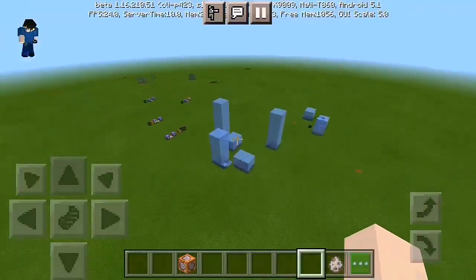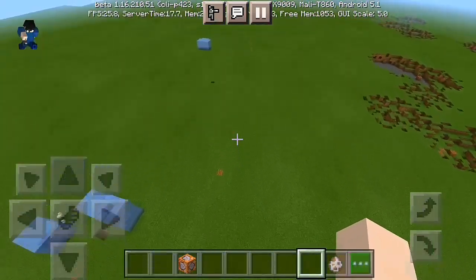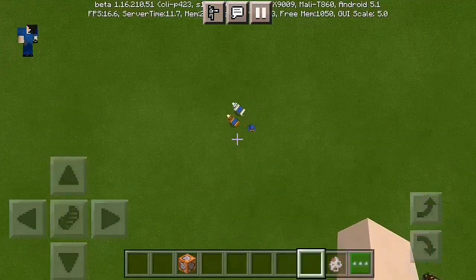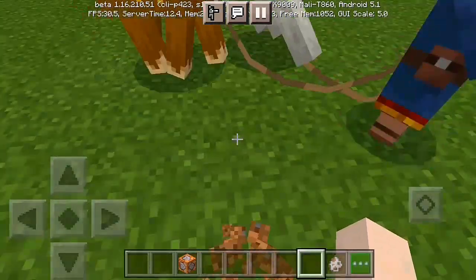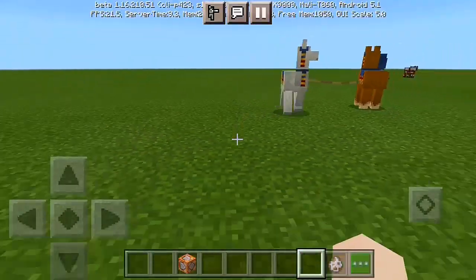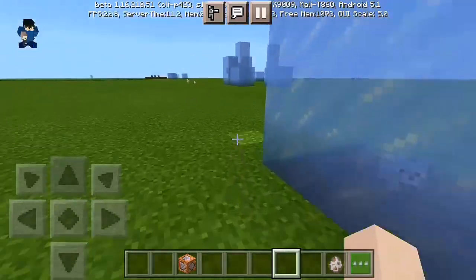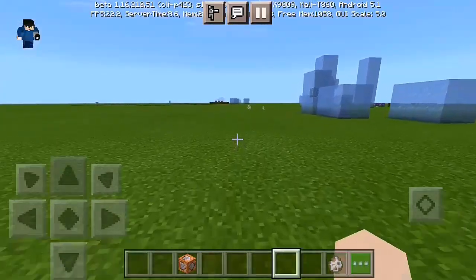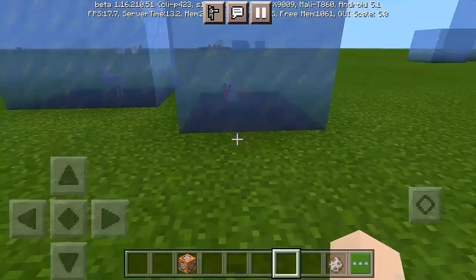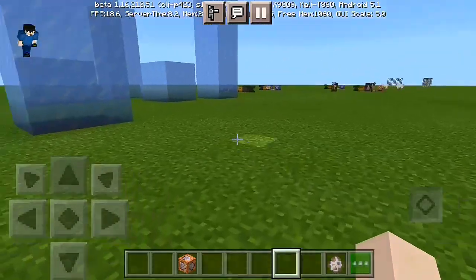Look at all these ice cubes — pretty cool! You can do this in your own Minecraft world. I need to push the command block closer — within 200 blocks — and now we have more frozen chickens. Let's go find other mobs.